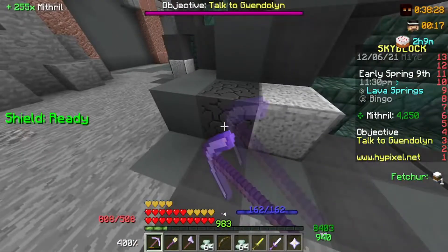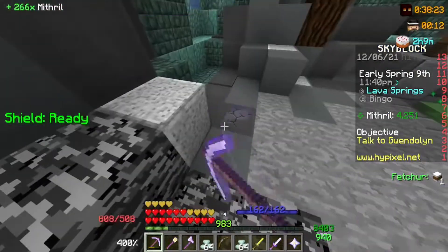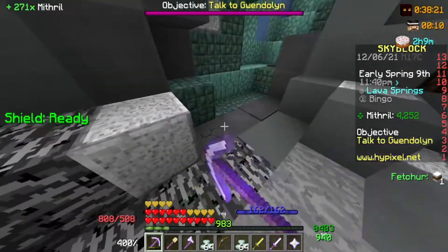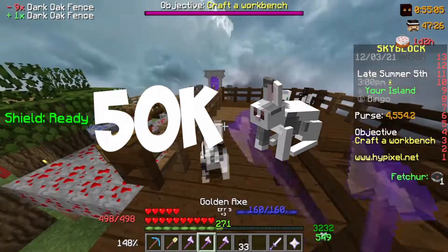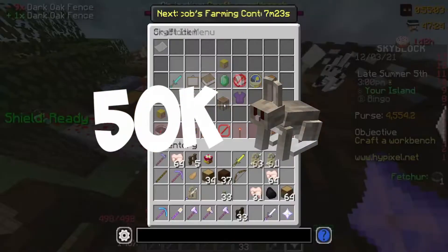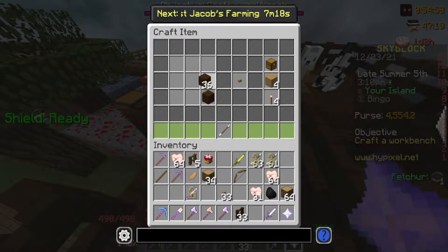I continued my goal of doing 20 commissions in the dwarven mines every day to level my rock pet up some more. One thing I was not yet focusing on was the toughest bingo board task of them all: getting 50k raw rabbit collection. So I decided to put some rabbit minions on my island, which should hopefully produce enough raw rabbit by the end of the challenge. That was the end of day 3.